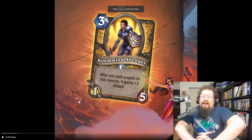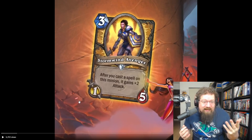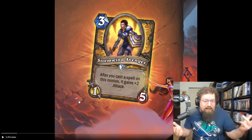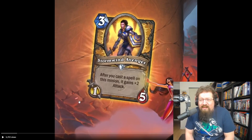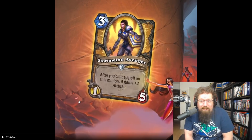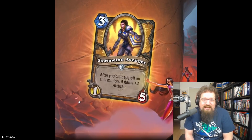We have a new Paladin card — looks like a three-mana one-five. High health, bad attack, but after you cast a spell on this minion it gains +2 attack. Obviously very good with Librums. Give it a divine shield, hit it with one spell and it becomes a three-five for three mana — that's very good. I could see it slotting into hand buff Paladin. I'll give this a three in standard.